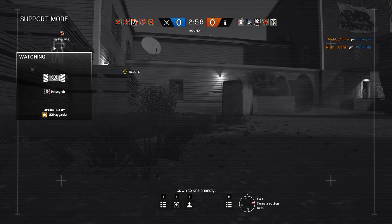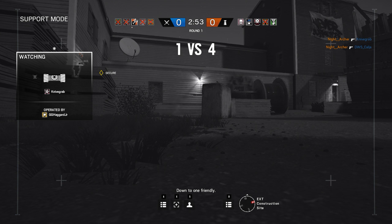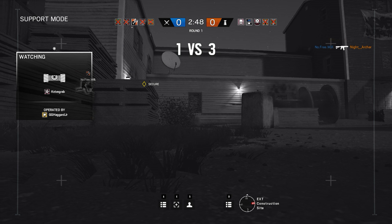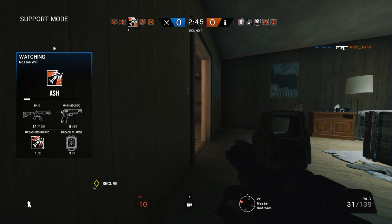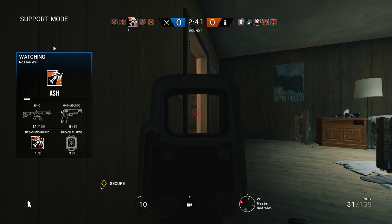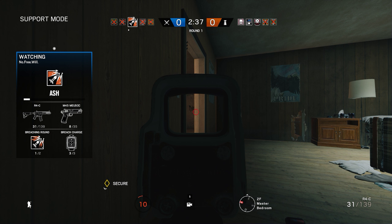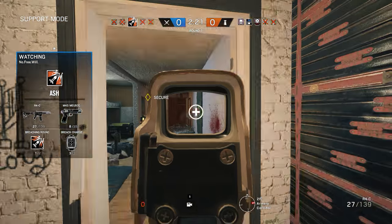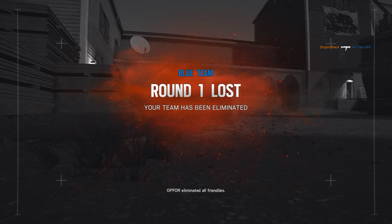Cap coming in. Down to one friendly. That Caveira got like four or three of us. That means they got the person who was with me after I got killed. I got flashed by some teammate, possibly, and then I got killed by the smoke practically. Good try. Top four eliminated all friendlies.